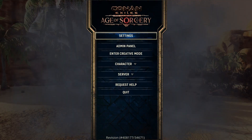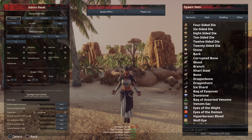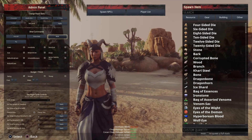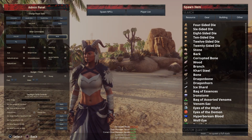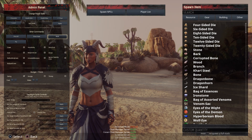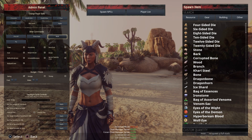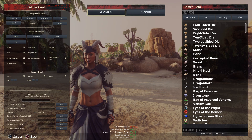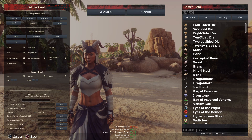If you want to walk again, just go back into your admin panel, go to Walk and hit that and you will walk. Just make sure you're not high in the air when you do this, because if you are, when you fall, you will take fall damage and it could kill you. Make sure you're low to the ground when you select that.